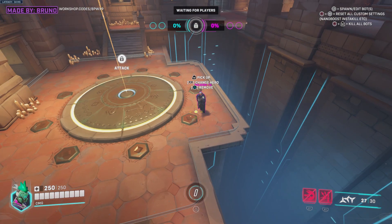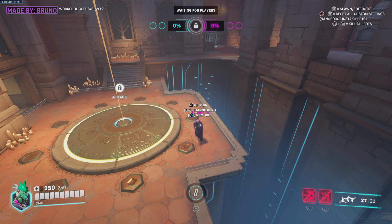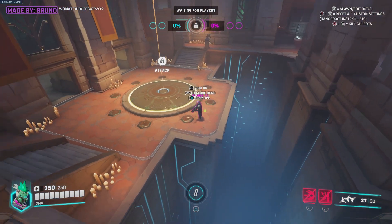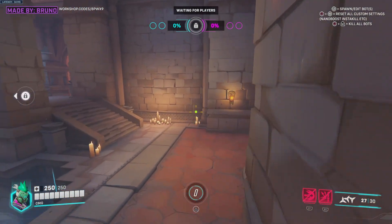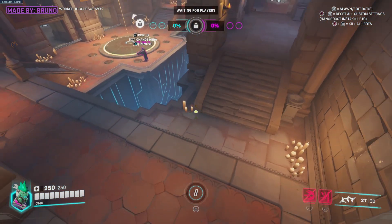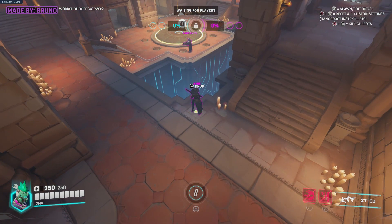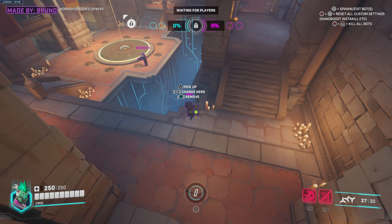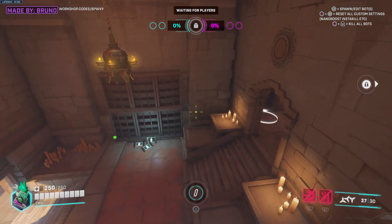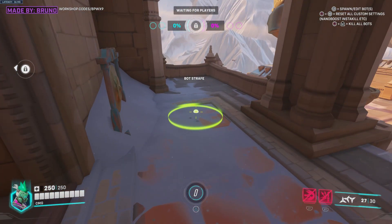So I'll drop Soldier 76 right here and then you've got some options: you can pick them up, you can change the hero, or you can remove them. Right now you've got a Soldier 76 placed here. I'll place somebody else over here — there's an Ash. I'll just drop Ash right down here. For some reason they just strafe automatically as soon as I place them down, there's actually an option to turn on bot strafe, but whenever I place them down they just strafe anyway.